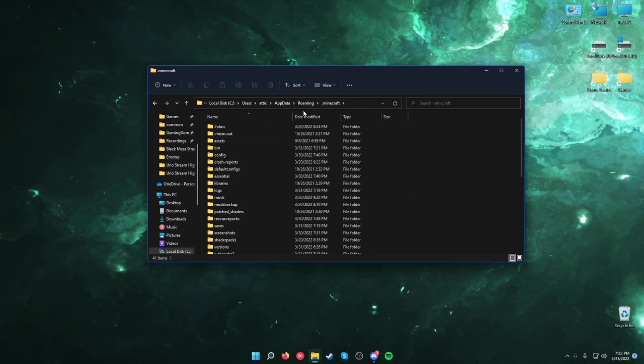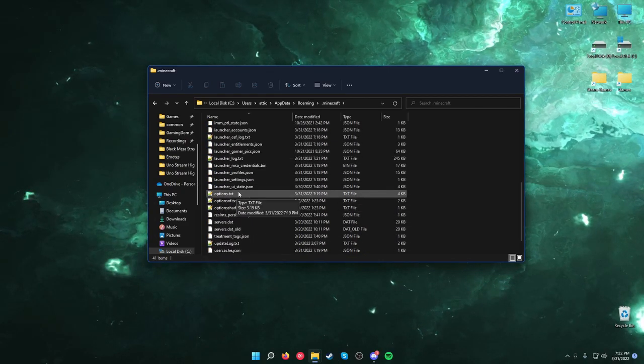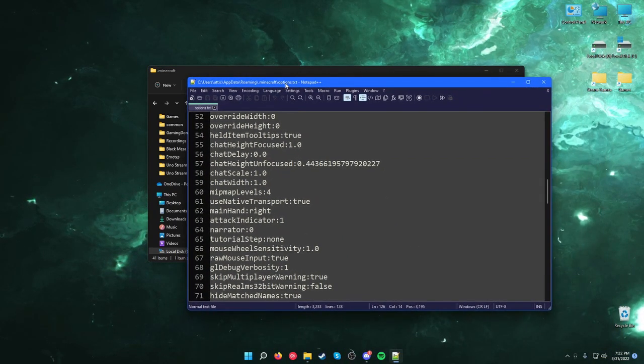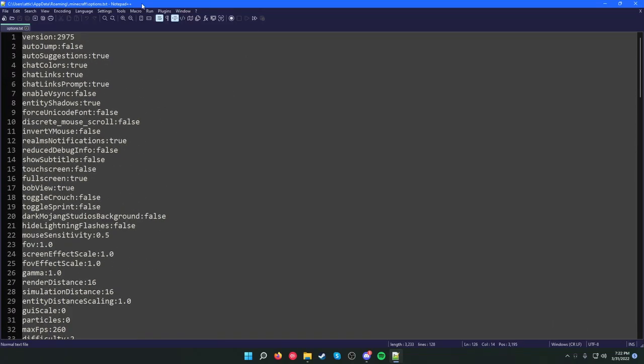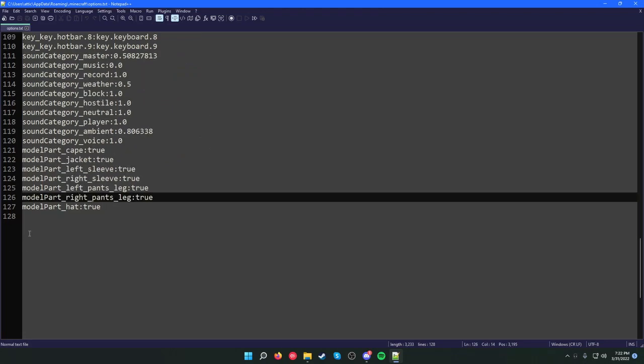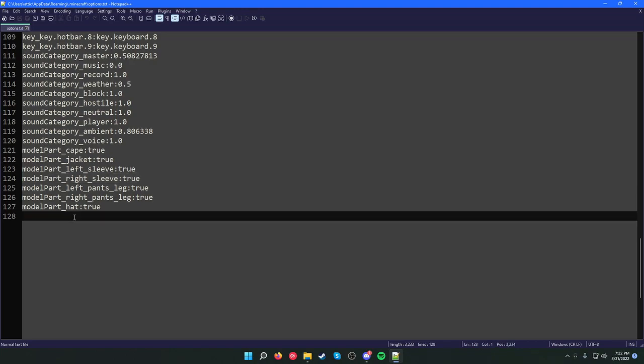What you want to do is go into the regular Minecraft directory and go to options.txt — this is what's important right here. I have Notepad++ with a custom skin, but you can also just use regular Notepad. I would recommend Notepad++, I'll put the link in the description. You want to scroll down to the very bottom and you want to type: grass_disable:true — then hit your save button.